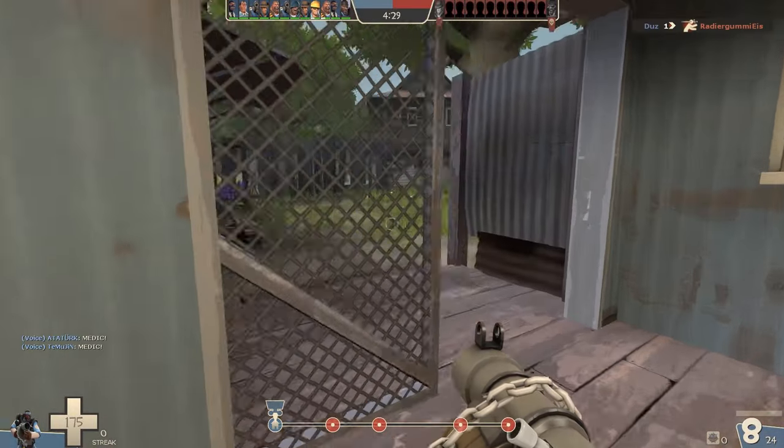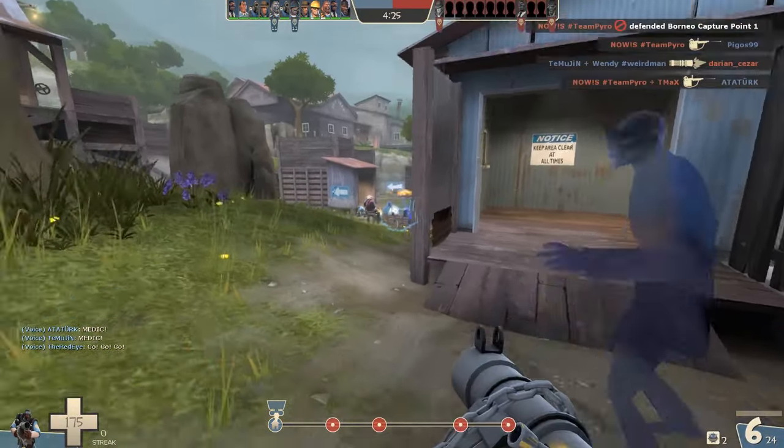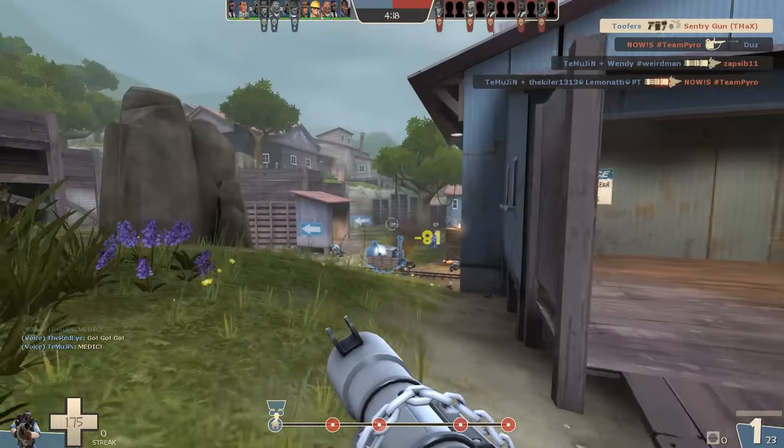So I always tend to use the left exit here. I don't really know why, but I do. I just like going up right round to the left of the map — I guess it gives me a better view of the sentry nest, which we'll see in a second. I'm just helping my mates with that heavy there.